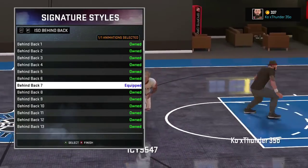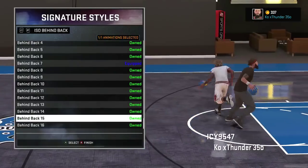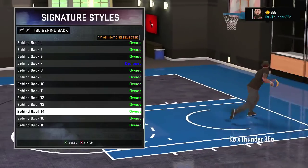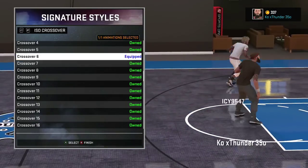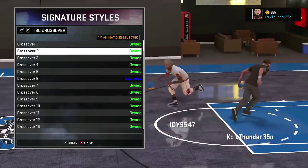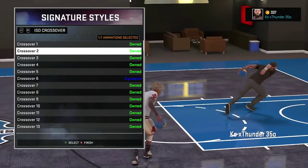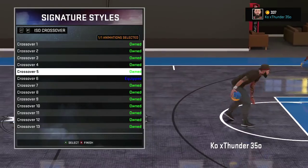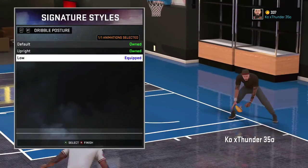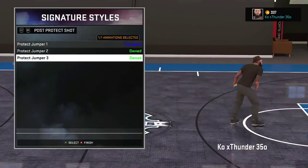The spinning boom boom. And behind the back — you're gonna put on behind the back 7 or 14. 14 is when you run a lot of fast breaks, and 7 is when you're doing a lot of ISO mixtapes. And crossover — you can either have crossover 6 or 2. Crossover 6 is faster, probably takes more ankles. Both of them take ankles. Dribble posture — make sure you put that on low.